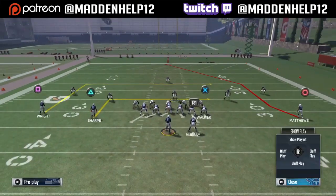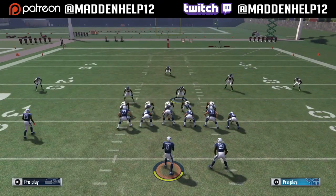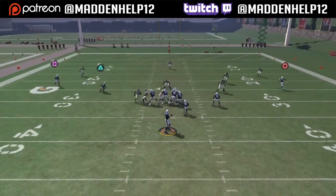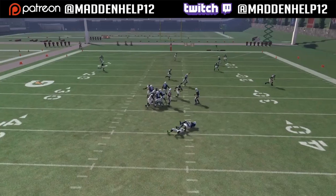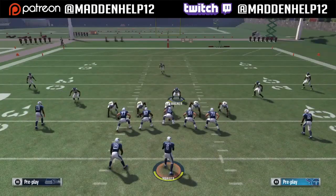Here's an example of slide protecting to the left with a blocked running back. You see we set it up sending the blitz to the left and we're going to get untouched, clean pressure. That's actually max protection, slide protect left with a blocked running back and a blocked tight end — still getting untouched, clean pressure.